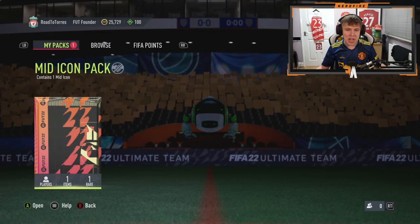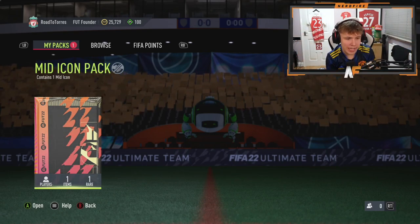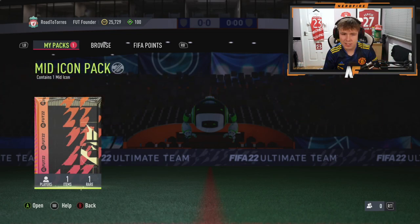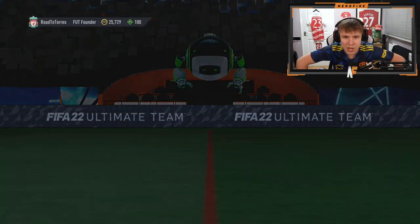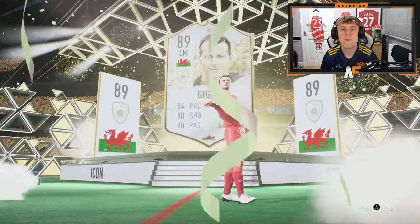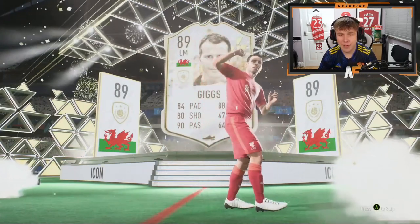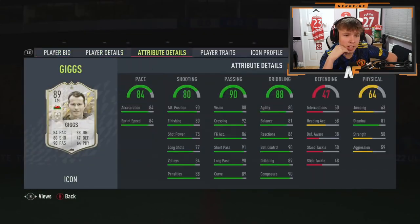He needs a striker to replace Benzema — even though Benzema's pretty good, by the way. It's gonna be the end of the world if he doesn't come on striker. R9 Ronaldo is what you need to give us. Here we go, he's cracked it open — who is this? That's definitely not a striker — he's got 80 shooting, so that's not great. Ryan Giggs mid — yeah, not great at all.